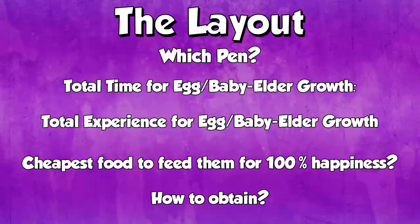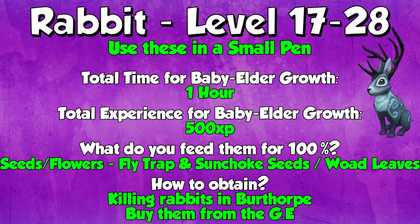Like I said, if you want a specific level, the timestamps are in the description. So let's get into what animals at what level. I'm going to say which pen the animal's from, the total time for egg or baby to elder growth, the total experience for that egg or baby to elder growth — and remember that I'm saying the base amount of XP. Urns work with this, you can use bonus XP with this, and you can get more XP than this. Do make sure you utilize urns at Player Owned Farms. I'll also cover the cheapest food to feed them for 100% happiness, and how to obtain the animals, including the Iron Man way and whether it's best to buy from the GE or World 2 Mana Farm.